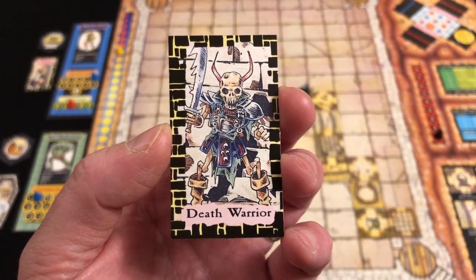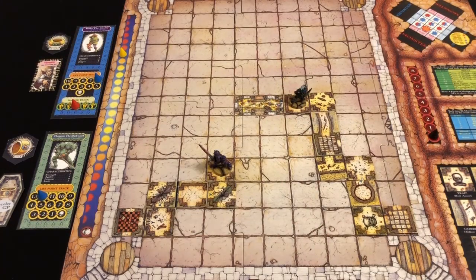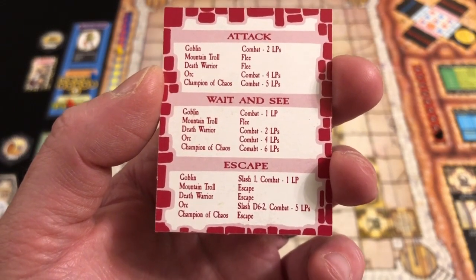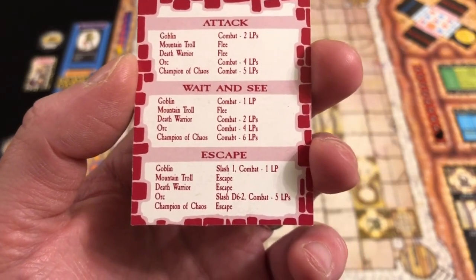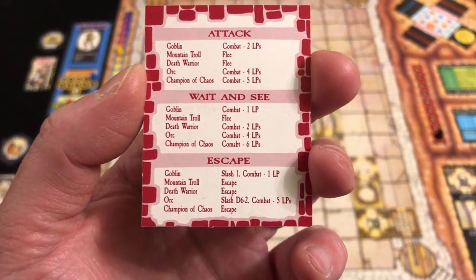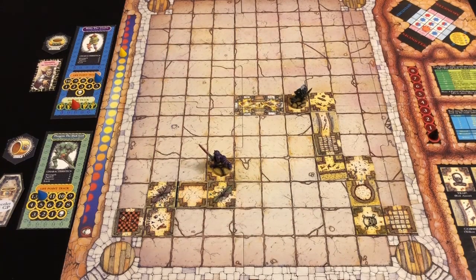It's a death warrior — really mean enemies. If I had four daggers I'd throw all four, but I only have two, and daggers deal d6 minus two damage against death warriors, so even two hits likely won't finish it. Getting into unarmed combat would get messy. I'm going to attempt to escape. We draw a monster card, look at the escape section for death warrior — and against all odds we manage to escape. I move back to the previous tile. I live to fight another day.